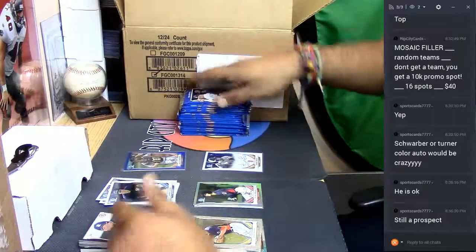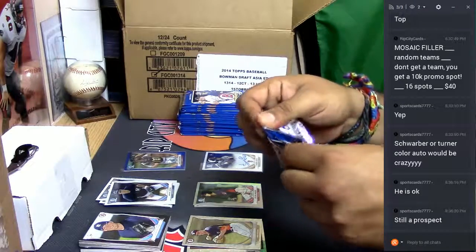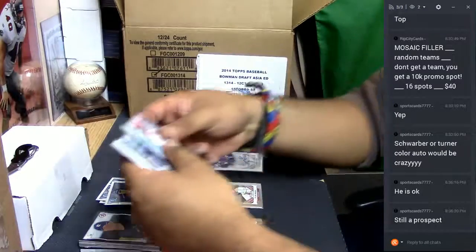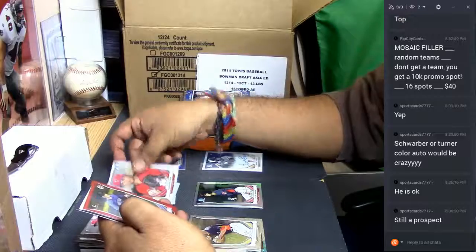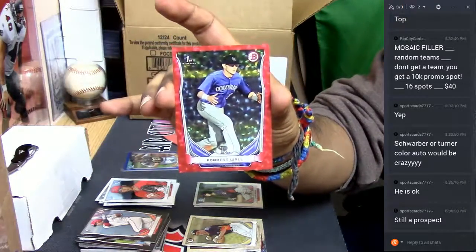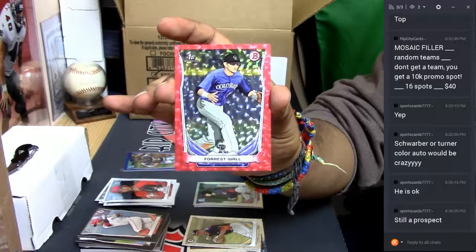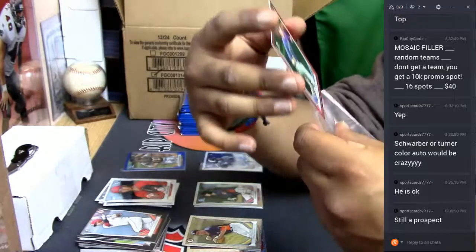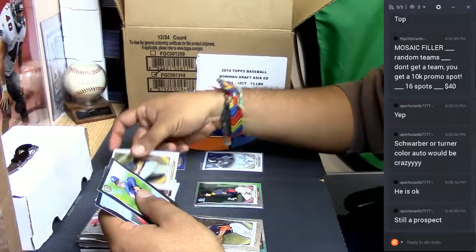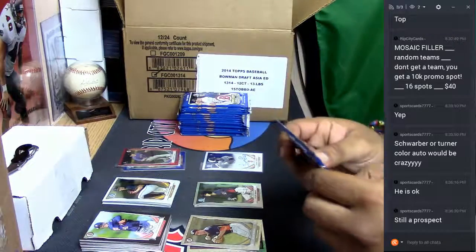Boom — you just got yourself a little low-key heat right there. These are the paper. We got a little color — nice. Forest Wall, silver ice red, numbered to 150, for the Rockies. Very nice. Get some color there. That's a decent box so far — got two colors there. You know your auto already. See if we get some more color for you, baby.